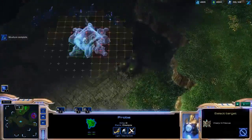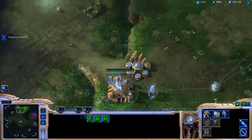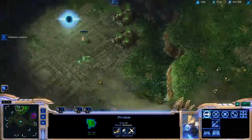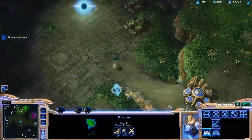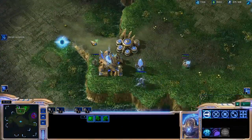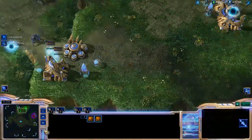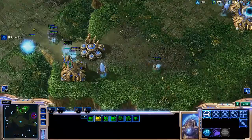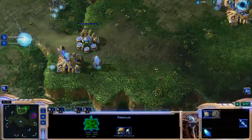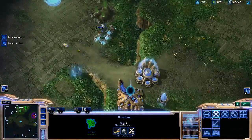Now move out with my probe, build this Nexus, change all these gateways into warpgates, continue building Harvesters, and build a pylon to start walling off the area of my natural expansion. I can start bringing out my army as well, warping in some Sentries since I now have warpgates.